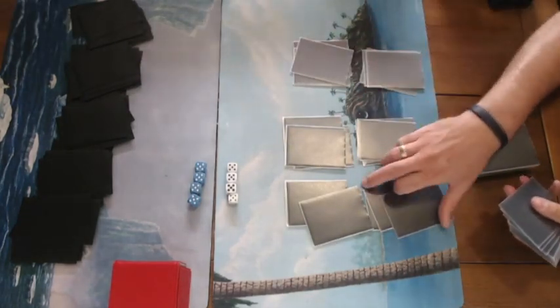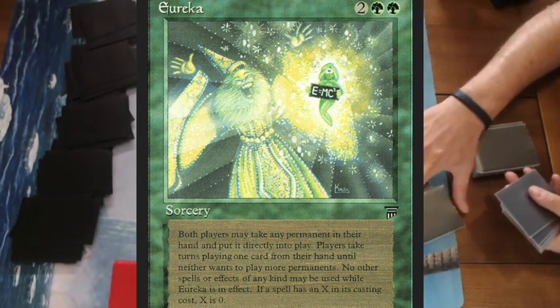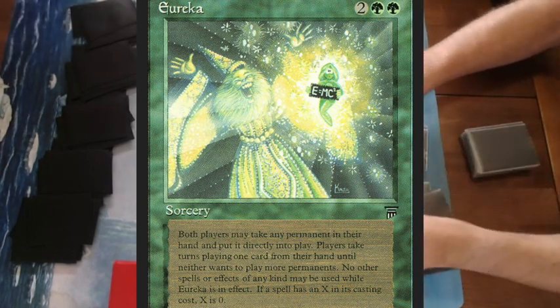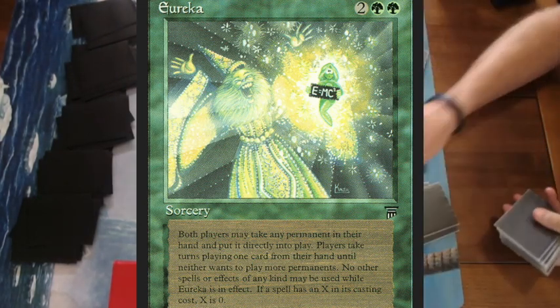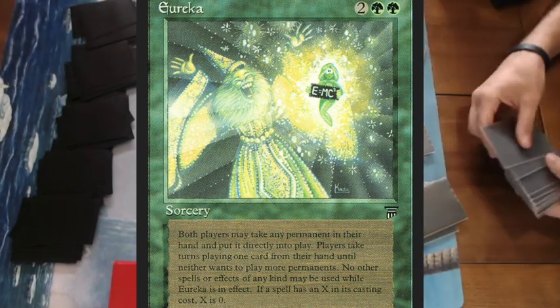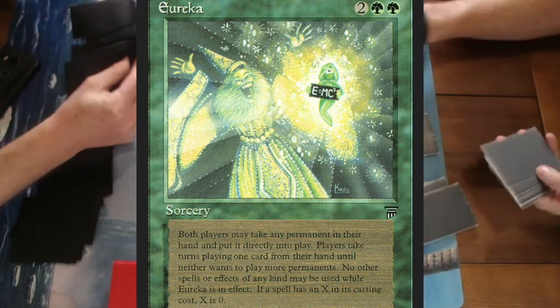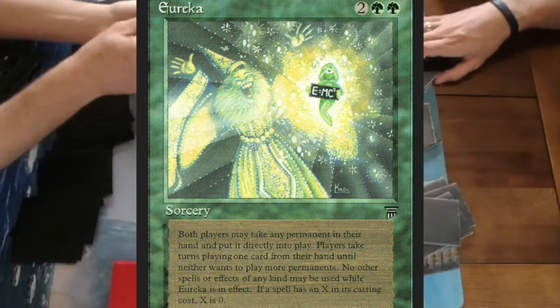The first deck I'd like to talk about is the legendary Eureka deck. Eureka is a sorcery from Legends, Green. It means that both players may take any permanents in their hand and put them directly into play, and they can keep doing this until both players no longer want to play out a card.